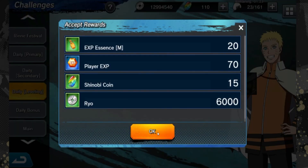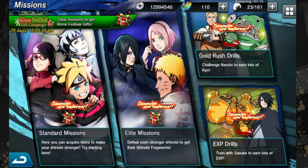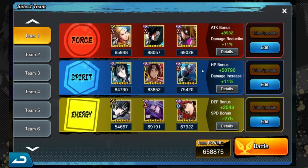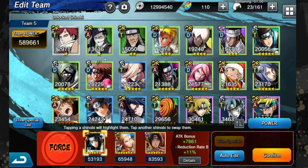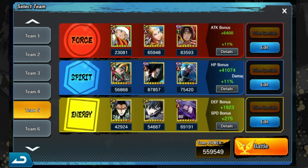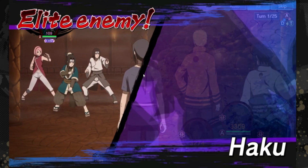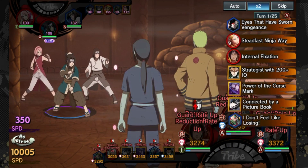That covers Naruto — I'll do a full showcase eventually, but that was a quick overview. Let me collect this — five stars, done. We may as well take a look at what his actual jutsu looks like. I haven't personally seen the Sexy Jutsu animation either, so let's go into a battle and try to use it. Going to remove Haku and put in Naruto — let's see what the jutsu looks like. Pretty sure it's going to be a good animation.